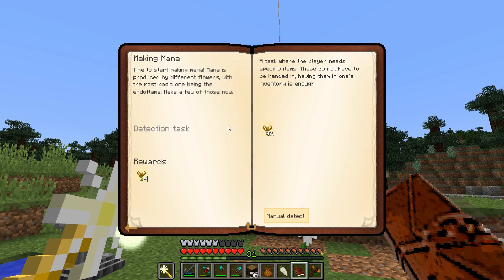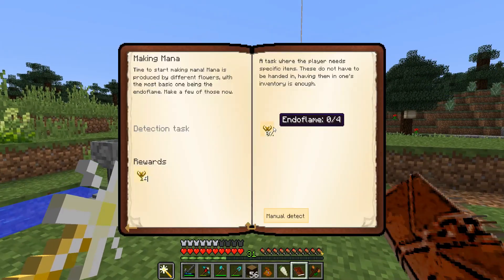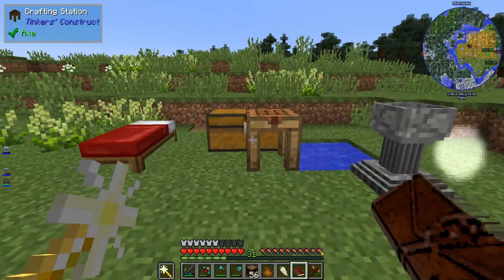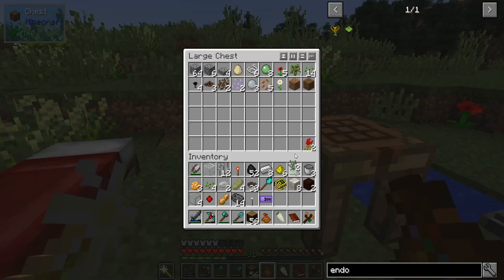Time to start making mana. Mana is produced by different flowers, with the most basic one being the endo flame. So four endo flames — what you can see is two brown, one red, and one light grey needed. So we're going to need four brown flowers, two reds, and two light greys. I've got one brown, I've got the reds and the light greys, so we are going to need to go and do a little bit of a hunt.